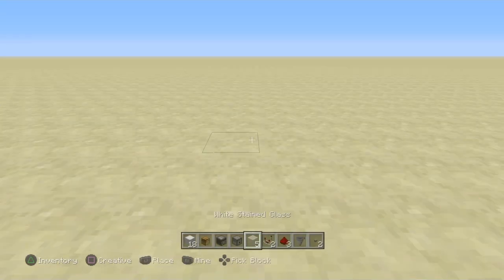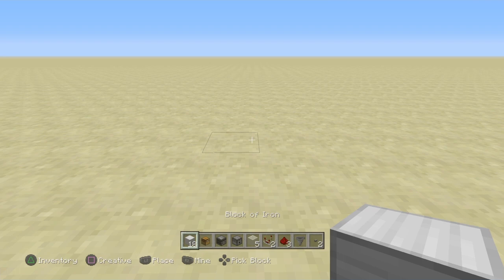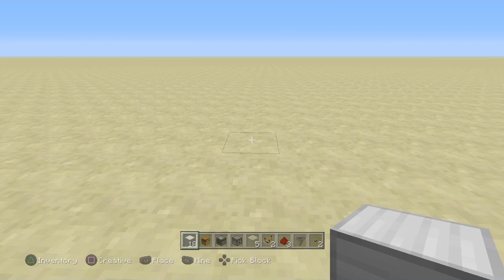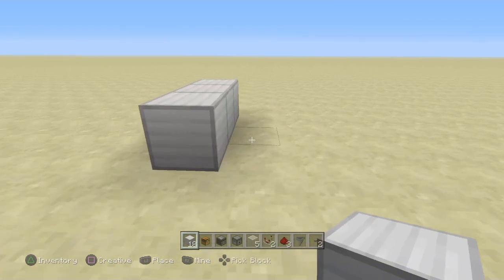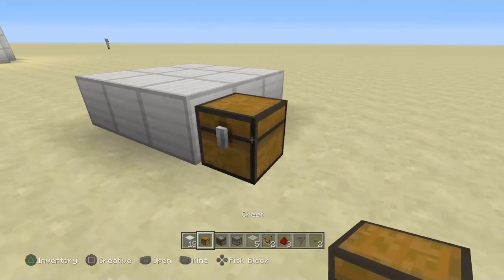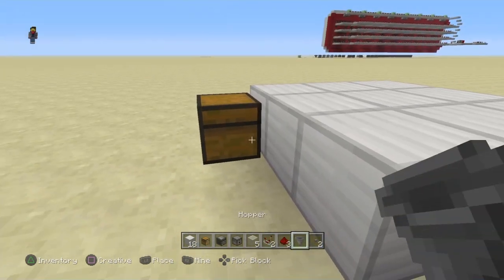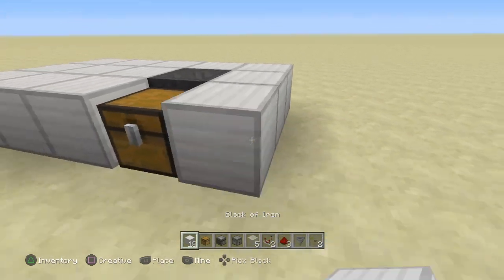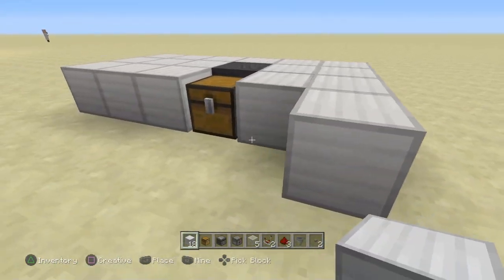We're going to build this layer by layer. The first thing you need to do is build a 3x6 area — go one, two, three, and then like this. The one exception is that here you'll place your chest, and into the back of that you'll place your hopper. Then you'll fill in the rest of this bottom layer.